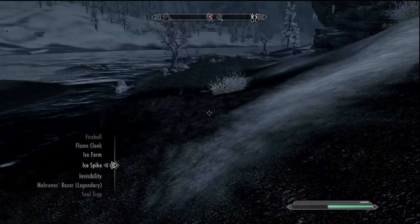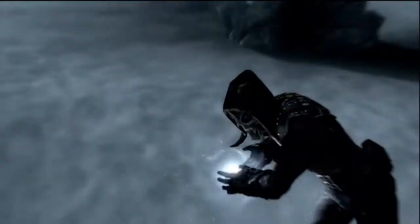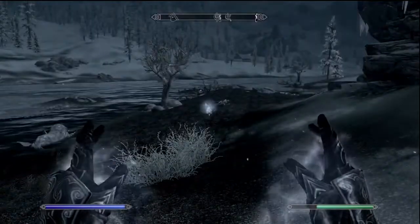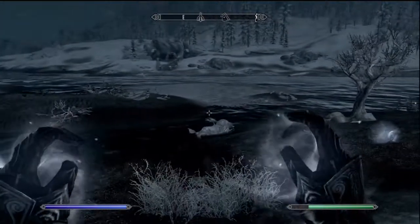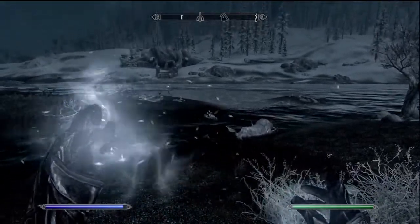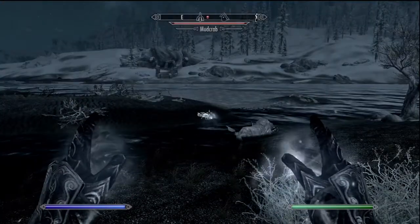Here we go, I'm going to start this first clip. This one shows me using the ice spike spell on the mud crab and as you can see it followed the spike all the way through, which I think looks pretty cool. The weird thing is it actually engaged the kill cam on this one even though I didn't kill it with the ice spike.